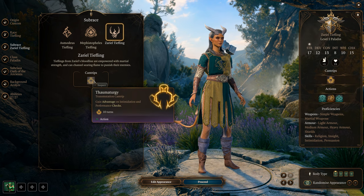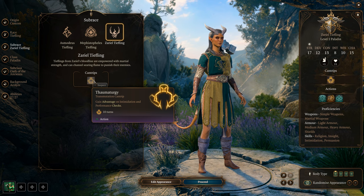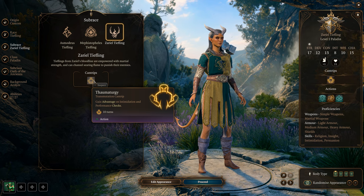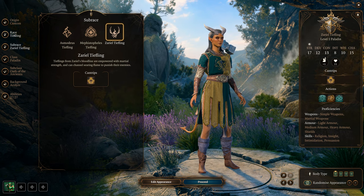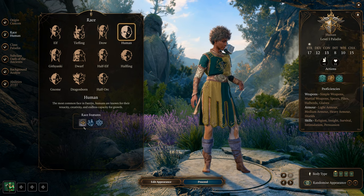Zariel Tieflings get Thaumaturgy — a level zero spell that gives advantage on Intimidation and Performance checks. You'll be intimidating quite a bit with this build. Honorable mention: Wood Elves are good for this build too.